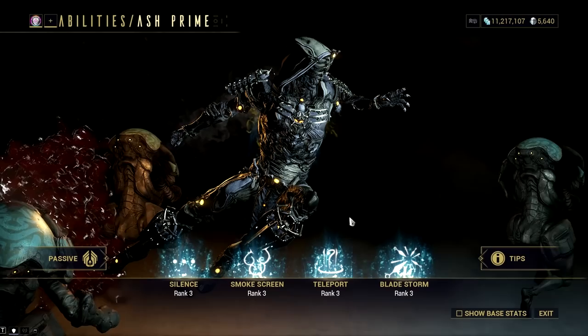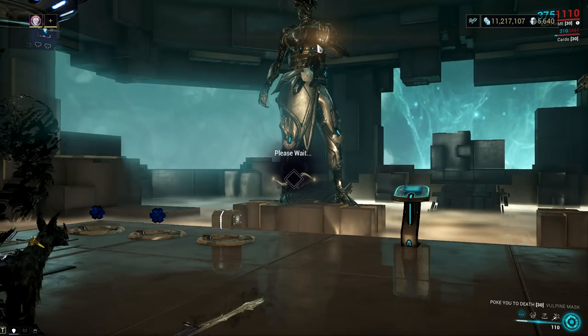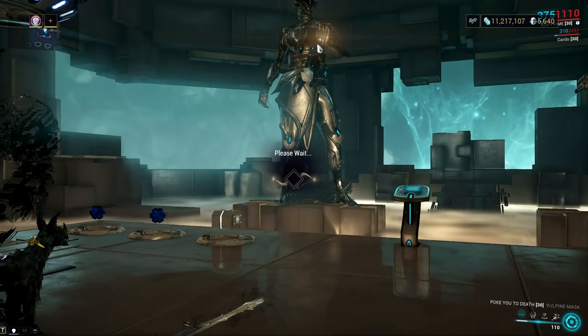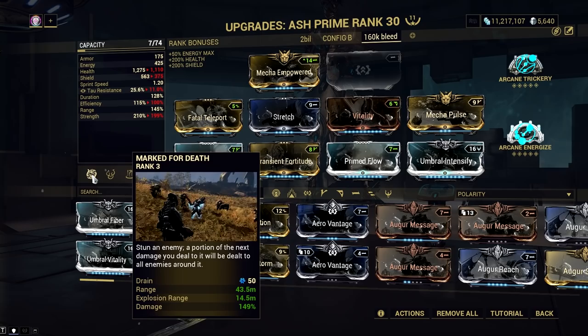Next, let's talk about his Teleport ability. It's a straightforward ability — it lets you teleport to an enemy — but it gets lethal when you add the Fatal Teleport augment. Earlier we discussed how you can use this ability with the augment to proc Arcane Trickery and resolve Ash's low invisibility duration. But that is in the past, as there's no longer a double Arcane Trickery stacking effect, and the original Marked for Death Ash combo was nerfed to the ground.